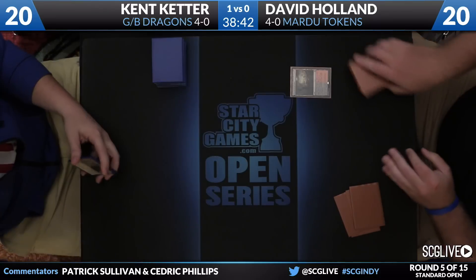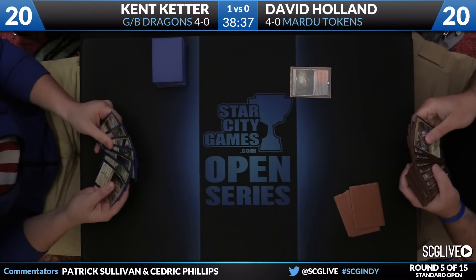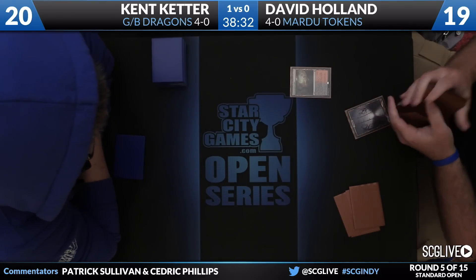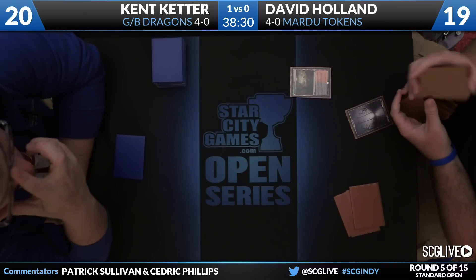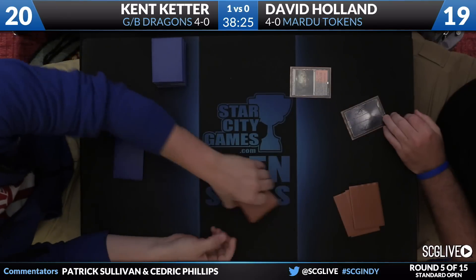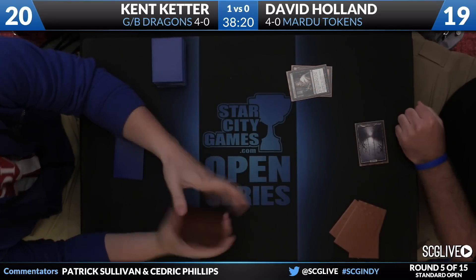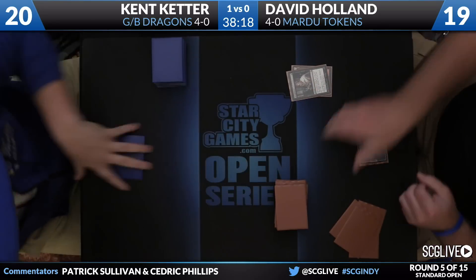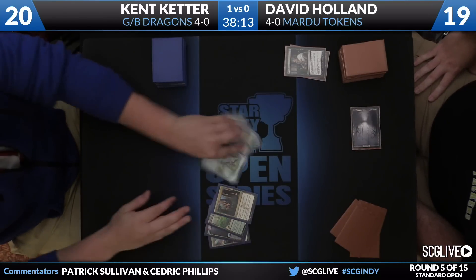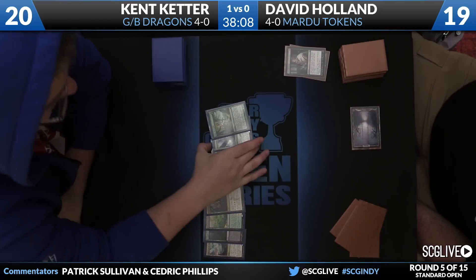Both players can take a look at their opening hand. David Holland will be on the play here — he'll keep, as will Keter. Game number two underway. Bloodstained Mire gets sacrificed early; Holland will go down to 19. It'll be a swamp. Magic has a long history of control decks getting a lot of value out of lands — that's a way to win because you want to play with a lot of lands anyway. You need to make your land drops and be able to convert those into a way to win, whether it's Stalking Stones, Urza's Factory, Celestial Colonnade, or Haven in this case.